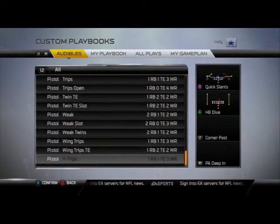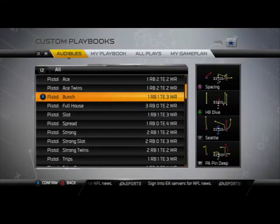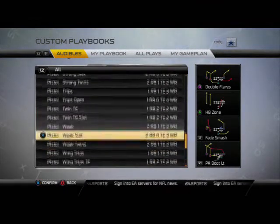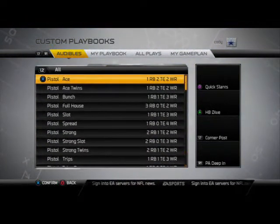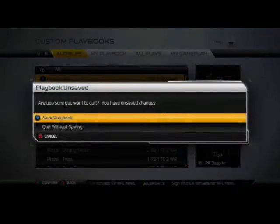Some formations to highlight out of this playbook are the Pistol Bunch, the Pistol Full House, the Pistol Spread, and the Pistol Strong — those are probably my favorite formations overall. Be sure to check out the Pistol Playbook in Madden 25 if you're looking to change it up or run something different. I think it's a Top 5 Playbook this year and a lot of people are liking it.